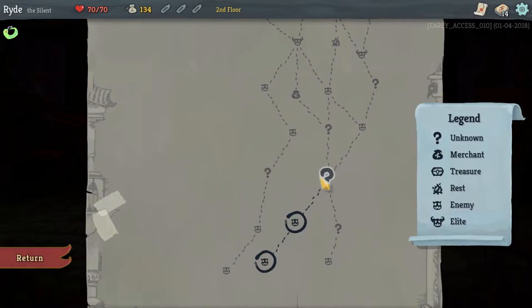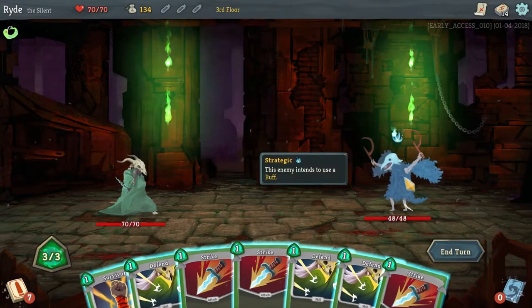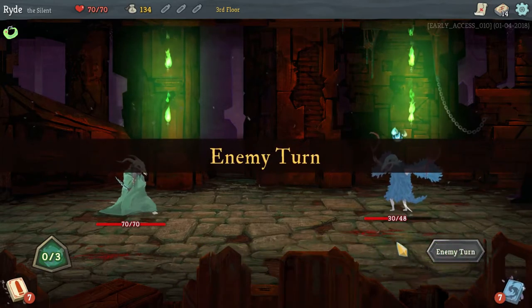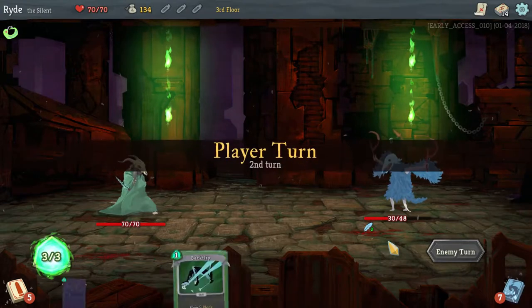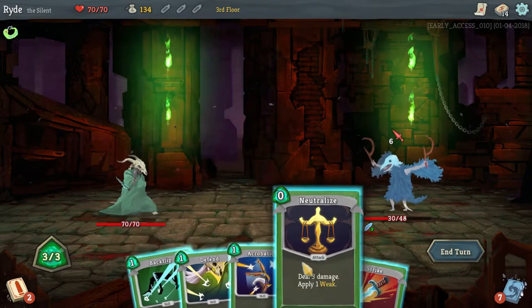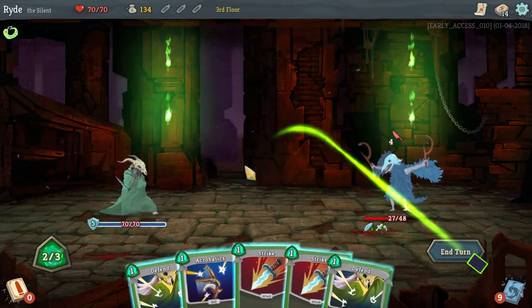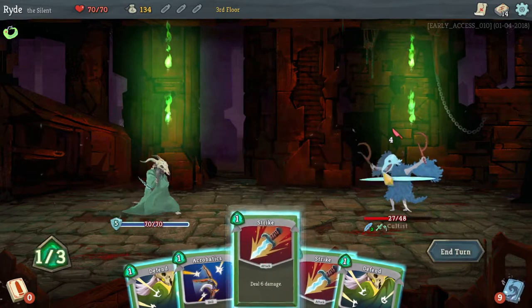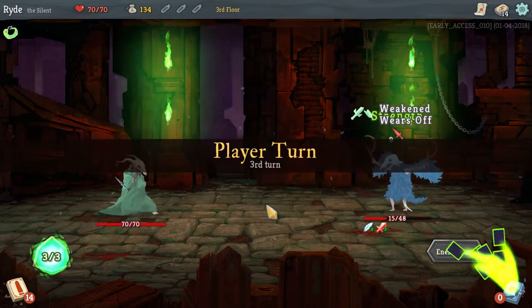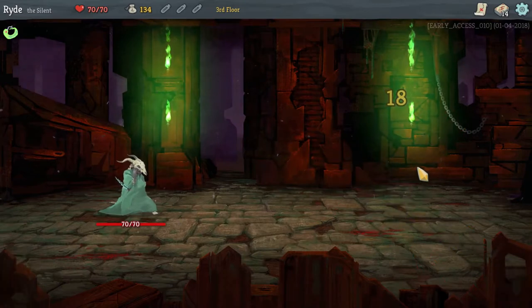Now we are going to the big question mark here. It's this guy — these guys are really annoying, so we want to kill them as fast as we can. We neutralize him first, then draw two cards and get five block. We double strike him, then triple strike him for the kill. That was painless.